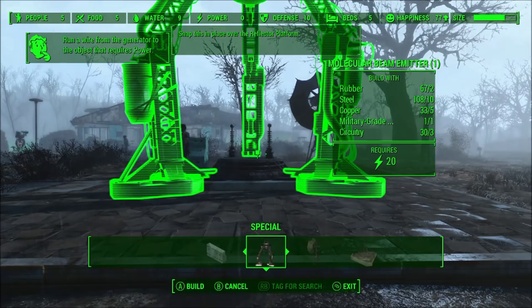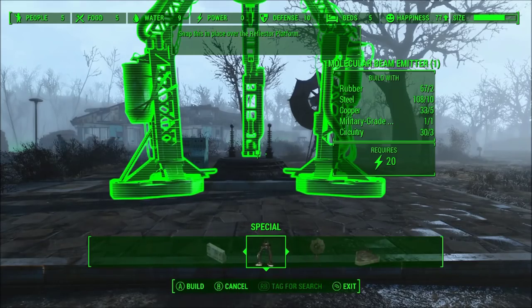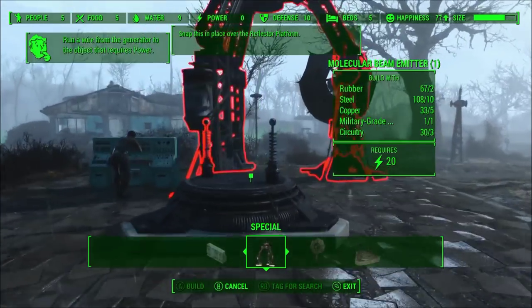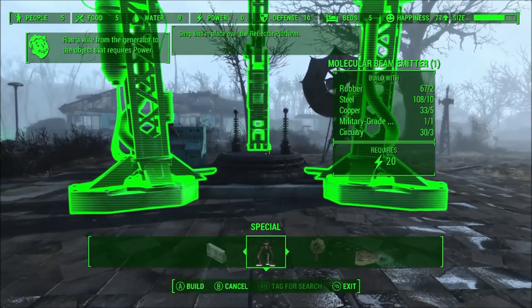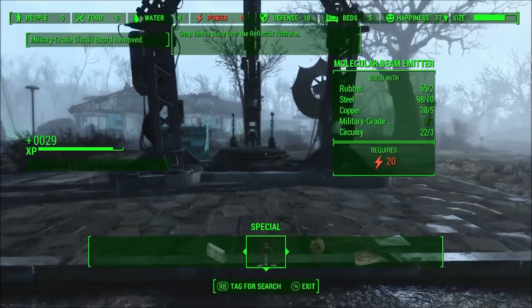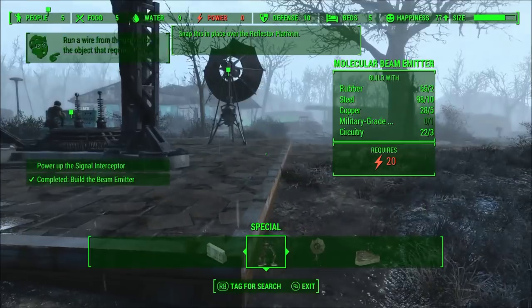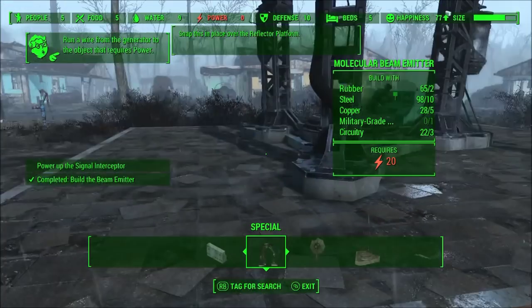If we open that menu you'll see the other things which I've already built. The thing in the middle is the reflector platform, on the left you have the console, and on the right that's the relay dish. This is the beam emitter — I'll place it around the platform. That's all four items built and now they have to be powered up.